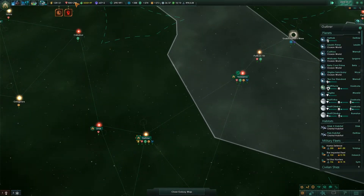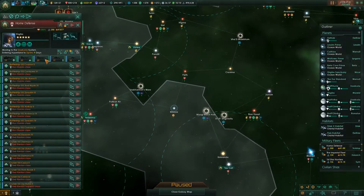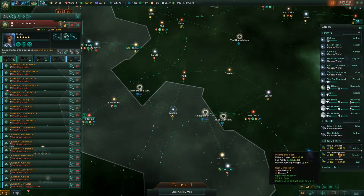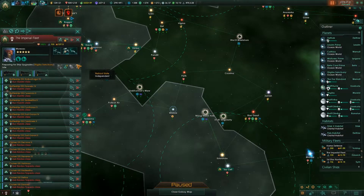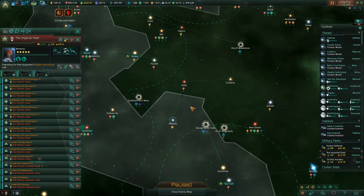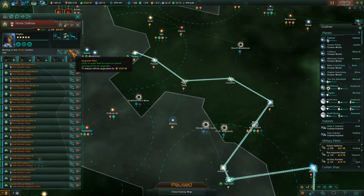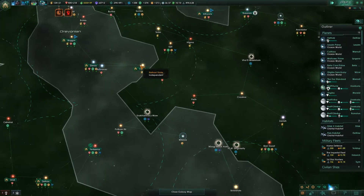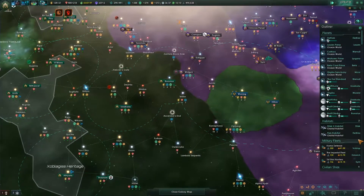We're making decent money right now, we have a ton of minerals. One thing I should probably do with all these fleets is tell them to upgrade. So that was $2,000 for that one, $1,800 for that one, and $5,700 — that's a pretty ridiculously expensive upgrade, but that's fine.